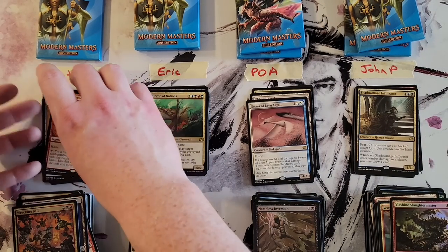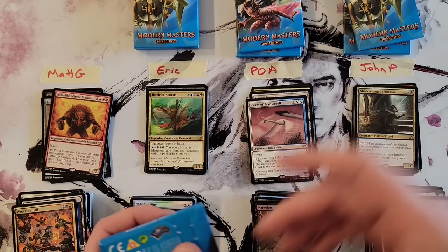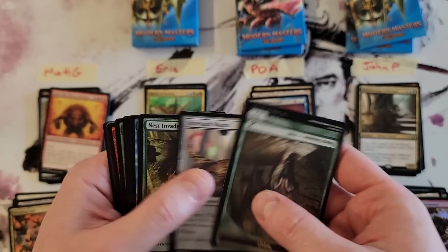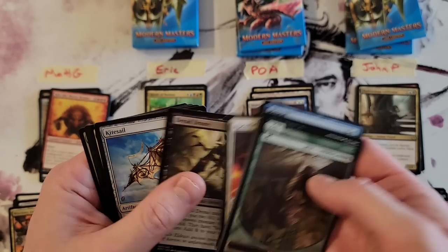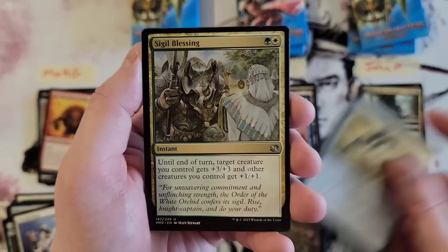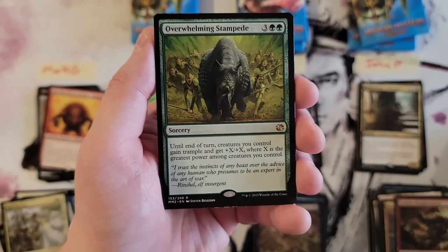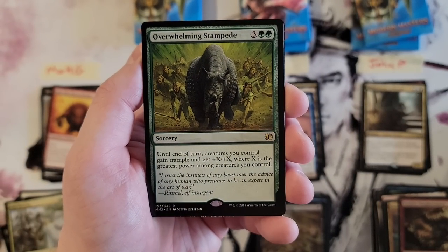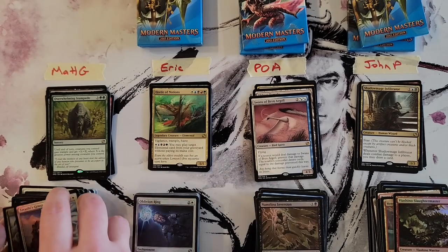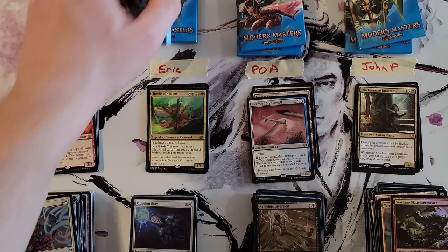Matt's last pack. Celestial Purge, Darksteel Axe — that's an uncommon. Sigil Blessing. Overwhelming Stampede — that's not bad at all. And Tamiyo's Journal foil.